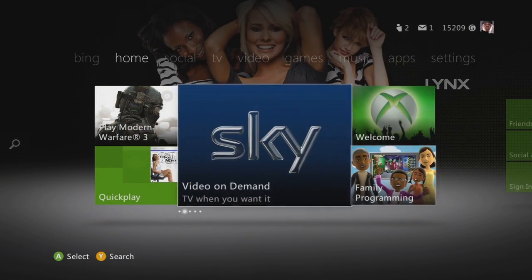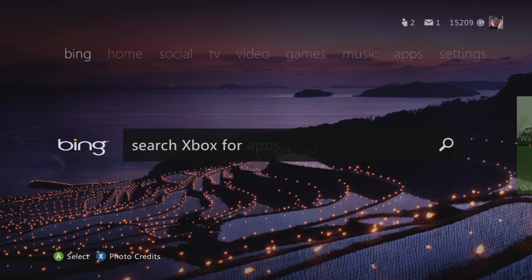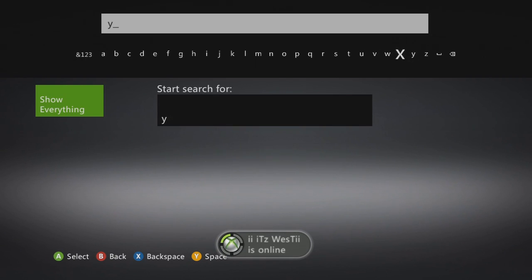Yeah, so it just looks like a Windows 7 phone. It's got Bing — it's in the search for apps. So you can put in like YouTube.